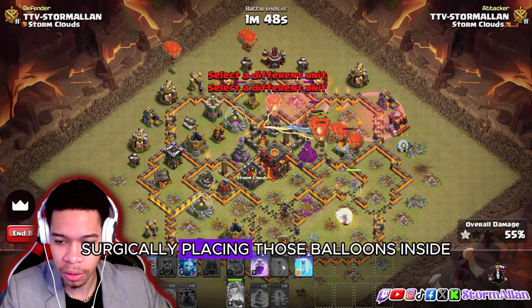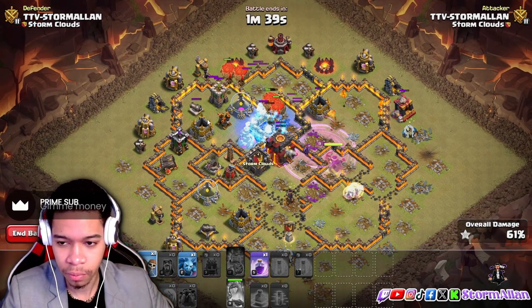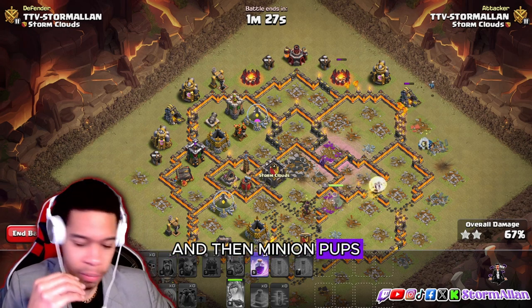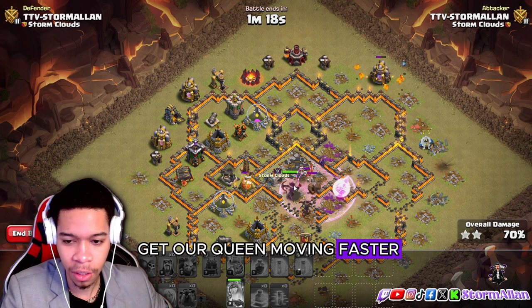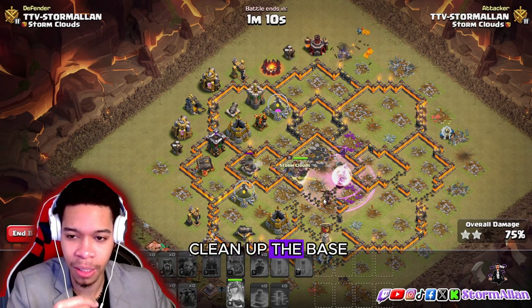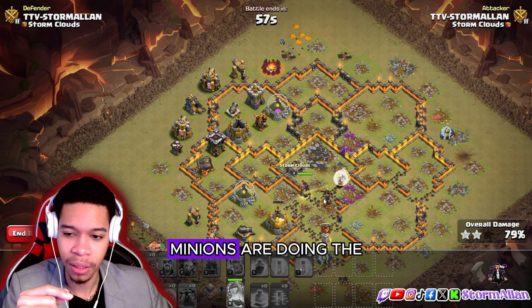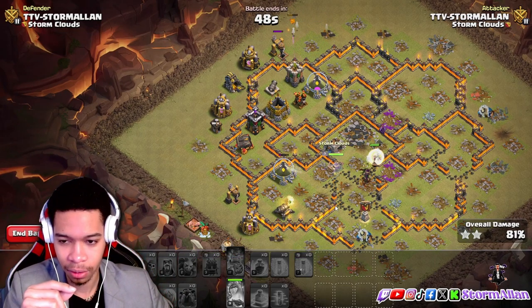Surgically placing those balloons inside the base with the rage spell — the queen is also going to take charge of that rage spell. Let's freeze this, we have a wall breaker — no use for that — and we've got a couple of minions around for cleanup. The queen is still alive along with the minions, and minion pups are going to be cleaning up the base. Rage on through, get our queen moving faster. The main thing is you do not want to time fail with this attack — that's why we have minions to clean up. With a level nine queen we were able to take out this base. Fifty seconds on the clock, cutting it close, but still going in hard.